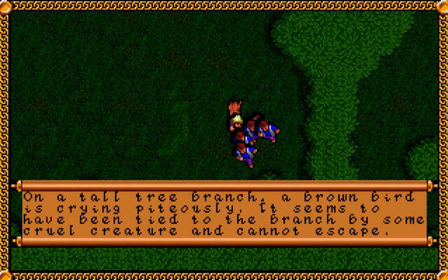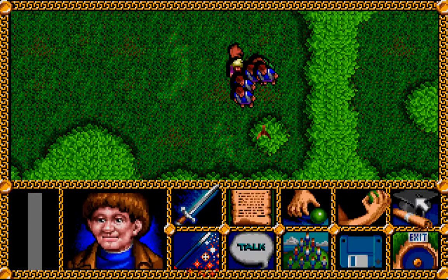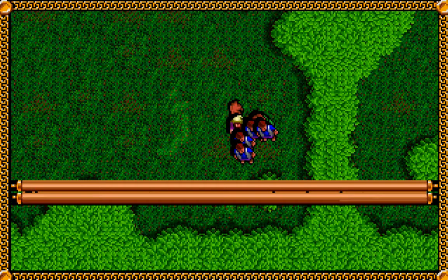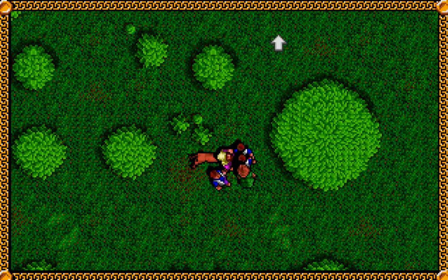On a tall tree branch a brown bird is crying piteously. It seems to have been tied to the branch by some cruel creature and it cannot escape. We can just use our climb skill. This was not an easy climb but you manage it, nearly plummeting to the ground as you unravel the snare. The bird jubilantly flies into the air, dives through a previously unseen hole in the east hedge wall, then vanishes from sight. And we can actually use that shortcut as well by just walking towards the hedge.